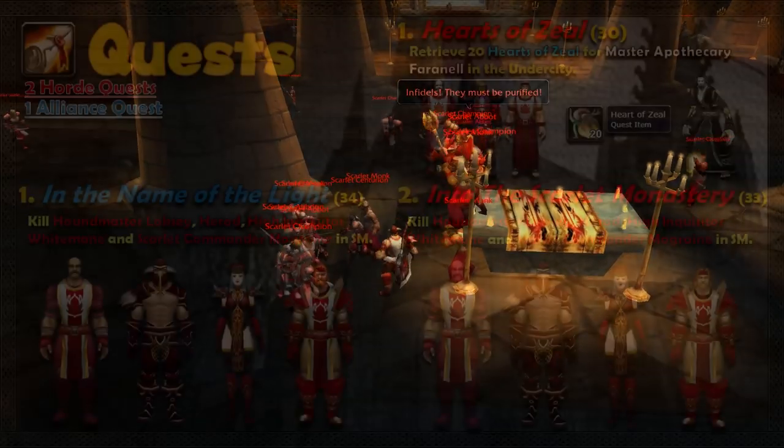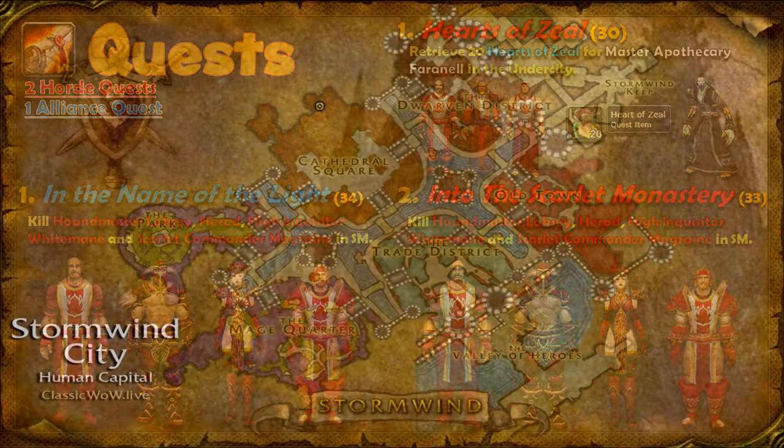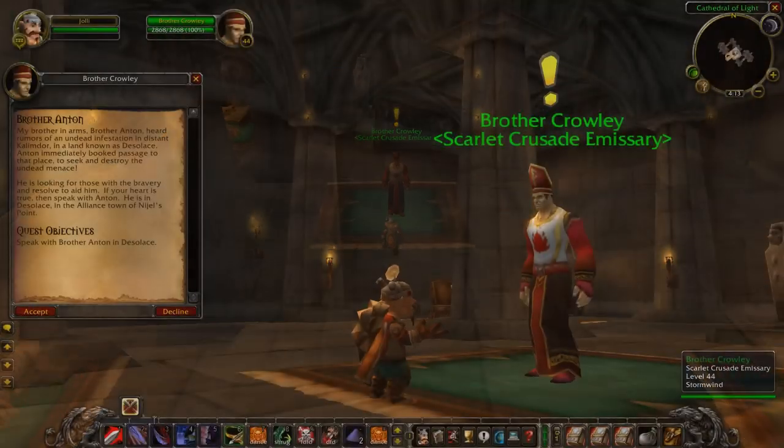But for today, let's go over the quests and loot associated with it. The Alliance can complete the quest 'In the Name of the Light,' which requires you to kill four leaders of the Crusade scattered throughout three of the four instances in this monastery.